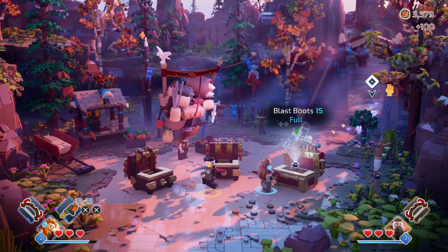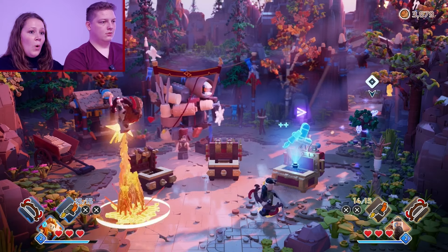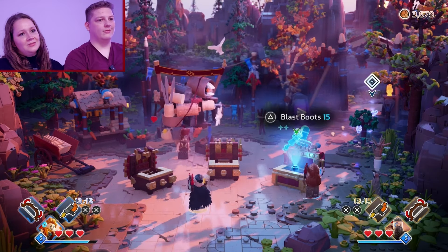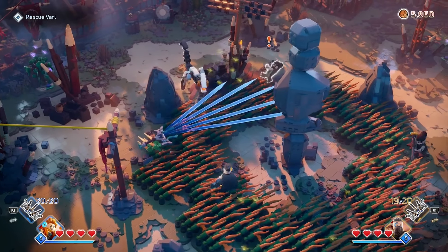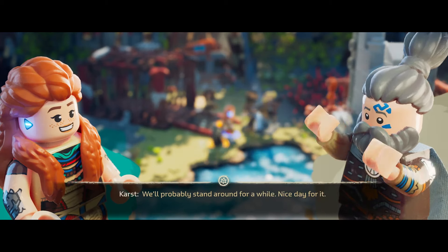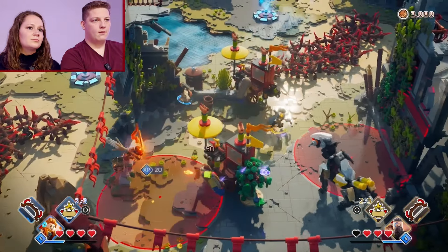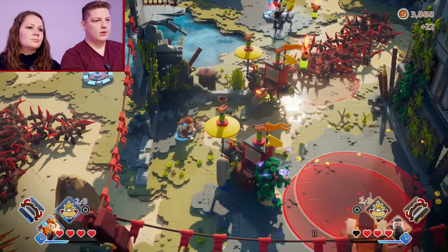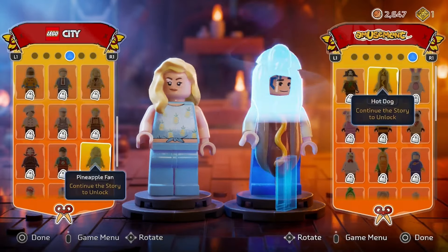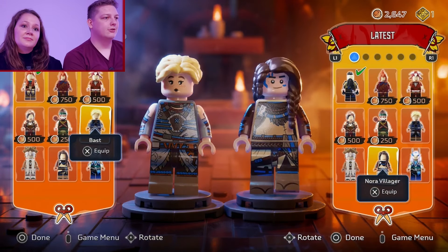There are also tons of cool abilities to unlock. You get the usual things like double jumps and a multi-shot bow, but then there's the interesting stuff — like a hot dog cart that throws explosive hot dogs. As you go along, you'll unlock different characters both in the form of skins to wear as well as characters to actually play as, such as a Karja priest or a Karja noble.